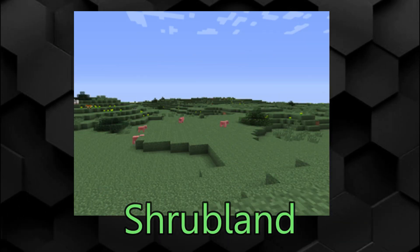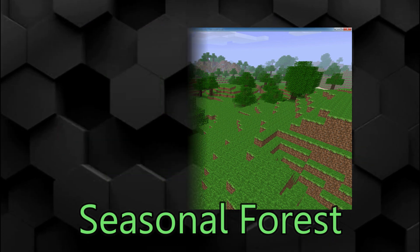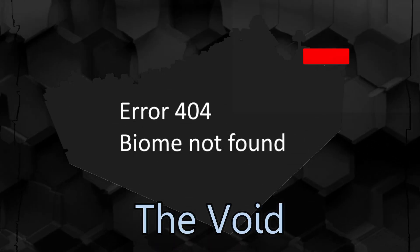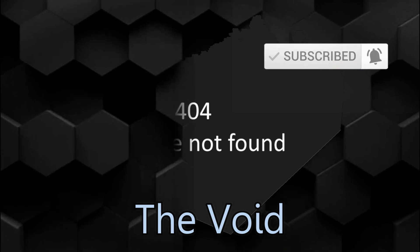Shrubland is an unused biome that can't generate naturally. Seasonal Forest is a removed biome where only oak trees spawn. The Void is a Java-only biome which can only be accessed with buffet and superflat worlds. No mobs spawn here.